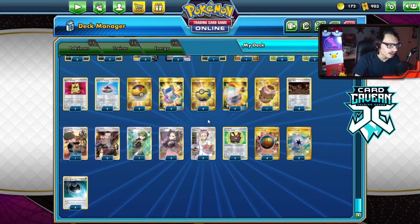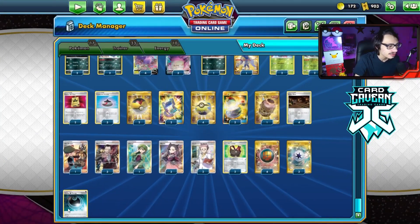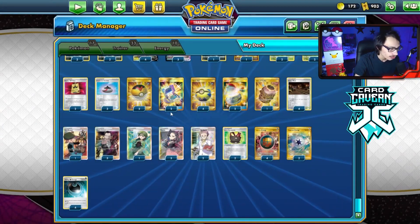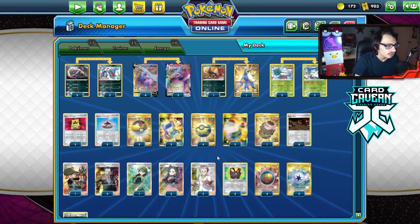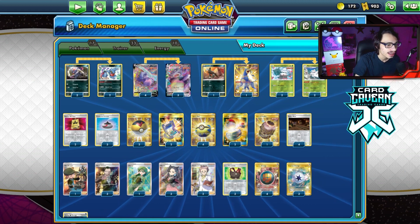I've got some switching cards because you don't want stuff stuck in the active with your own Galarmine. I'm also playing four Hiding Dark Energy, which gives your Dark Pokemon free retreat and bypasses Galarmine. I've got a couple Pokegears — I'm not playing Crobat V, so I'm playing a few Pokegears for the extra draw support. That is the list, let's go try it out and see what it does.